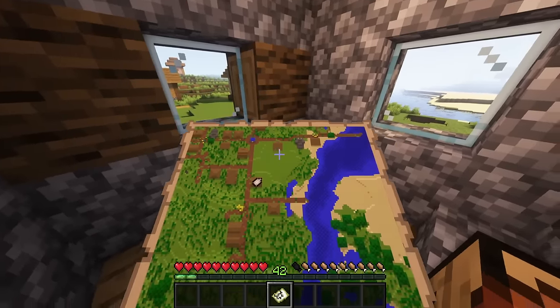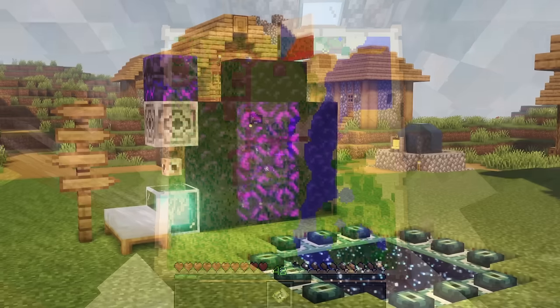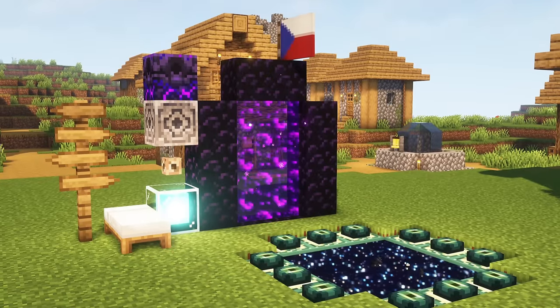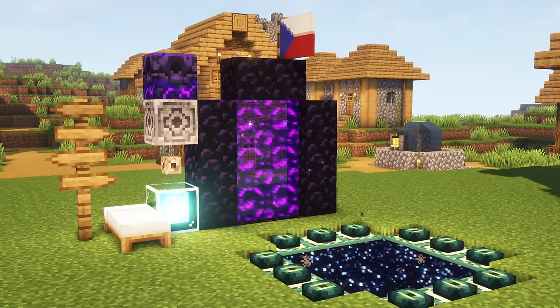Custom map markers can be activated if one right clicks on a supported block. These are beds, signposts, conduit, beacon, lodestone, respawn anchors, nether portal, end portal, or flags.